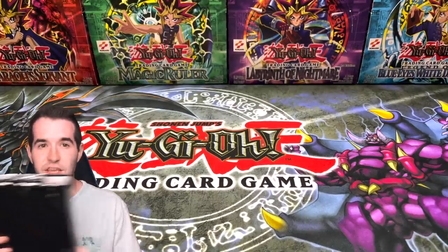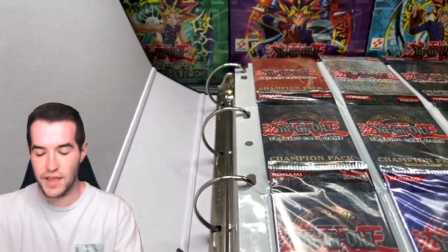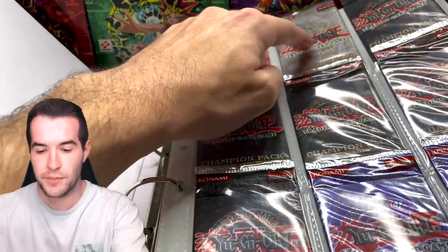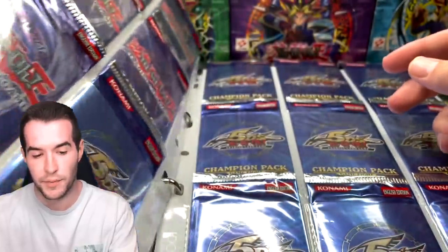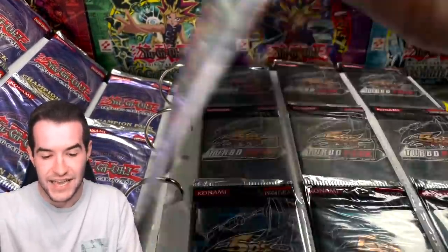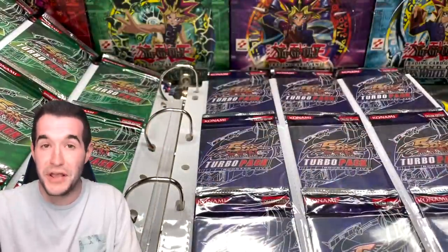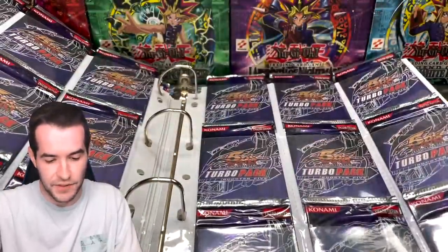Now it's time to reveal this — it's going to be really hard to show because of the binder. Let me give you guys a quick glimpse. Champion packs inside: Champion Pack Three, Four, Five, Six, Eight. Some of these I've never opened! We've got Turbo Packs too — this is going to be crazy guys. We're opening all of these.